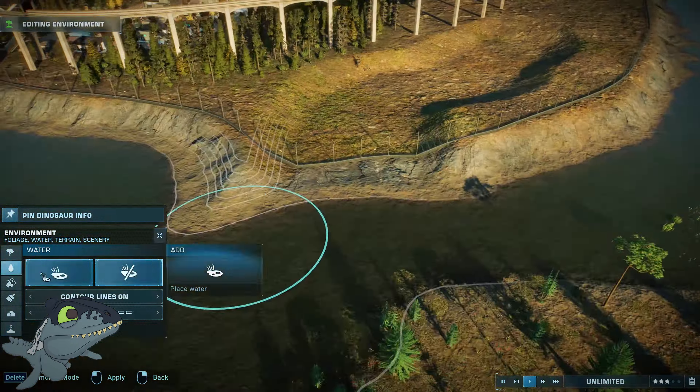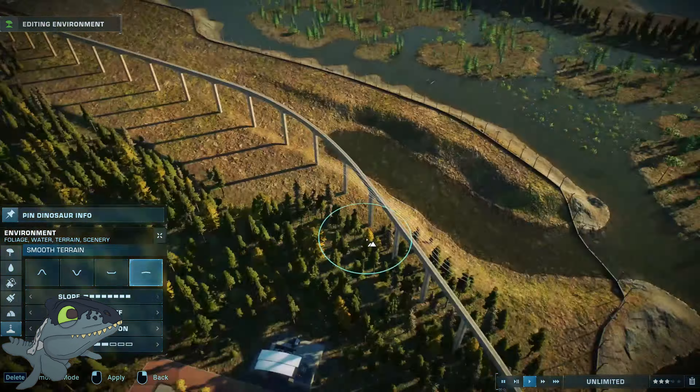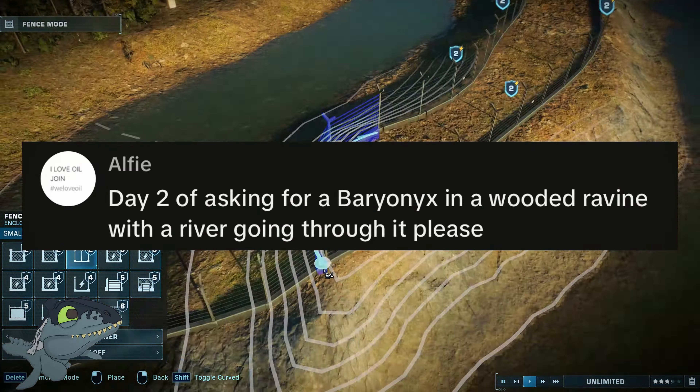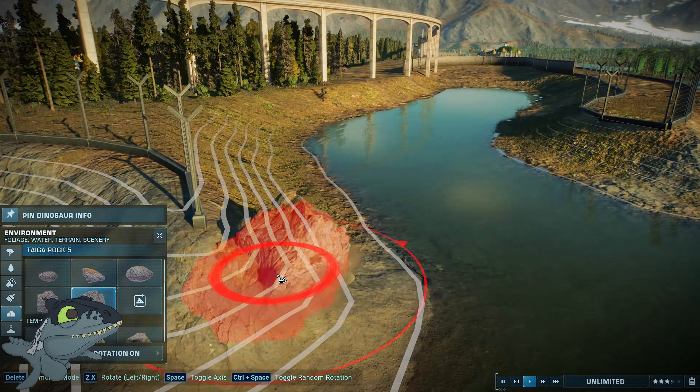Good morning Park Managers and welcome back to Community Park 9.0. Today Alfie asked for a baryonyx in a wooded ravine with a river going through it.